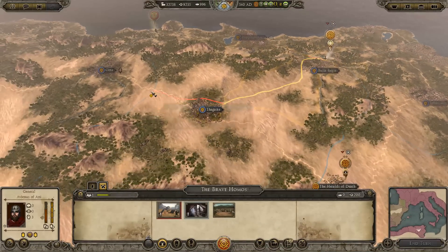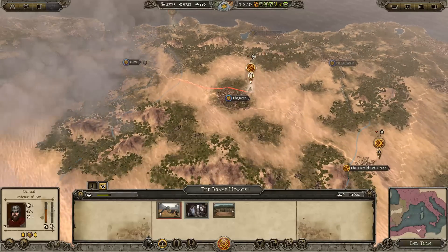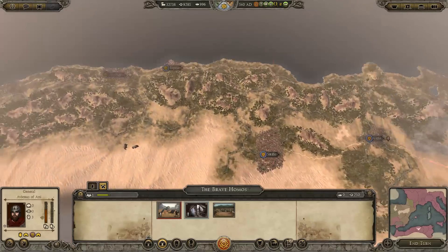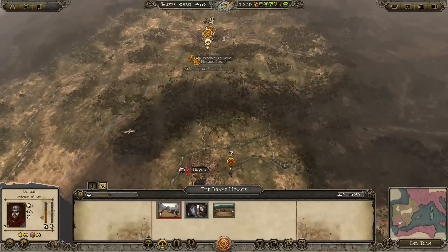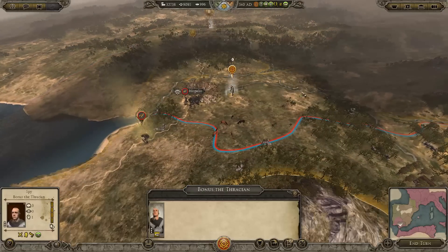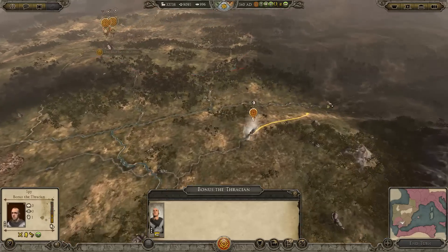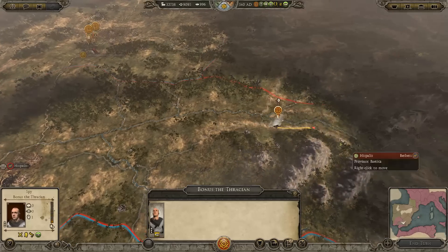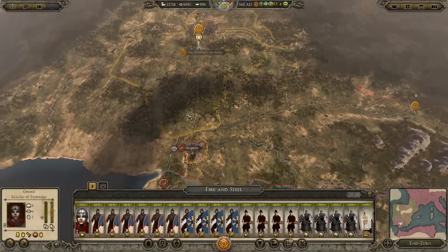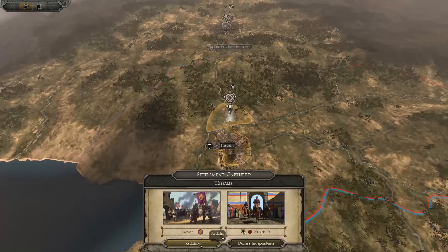We'll go around this way. Massive integrity problems — decimate. They know we're coming, that's why they buggered off. These eastern factions are so annoying. Where the hell did he go? Where the hell did he move so far? Unless he's up here — we'll find out, won't we. Nope. Don't know where he's going.